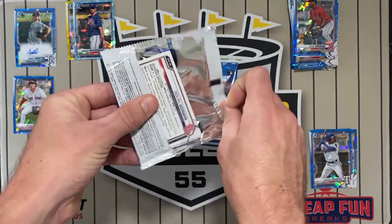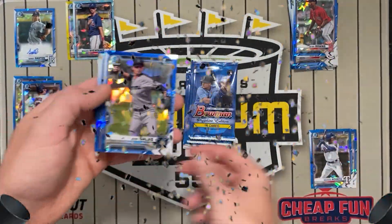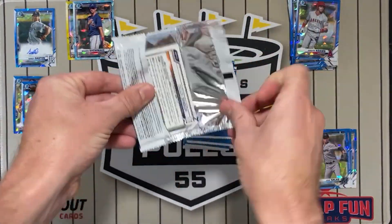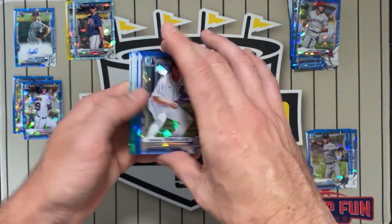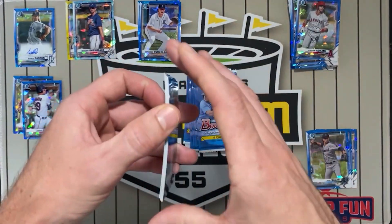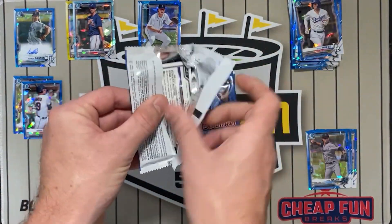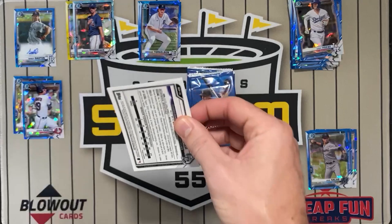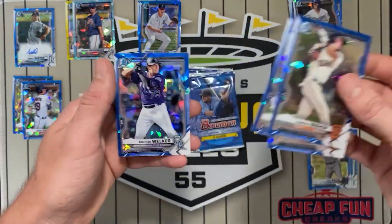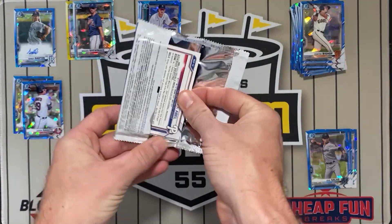Here we go, box number two. There we go, Cubato first. Gorman. Got a green. Zamoro. Rosario. I'm probably actually going to try to open a few boxes today and do a few different videos to have them on standby for you guys. So a fun day of ripping for me, but we'll be spaced over a few weeks for y'all.